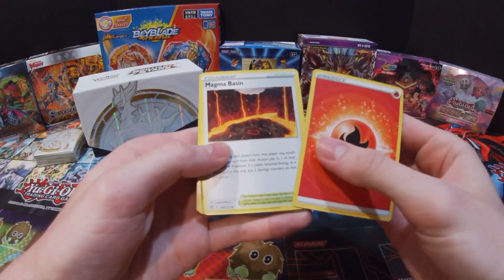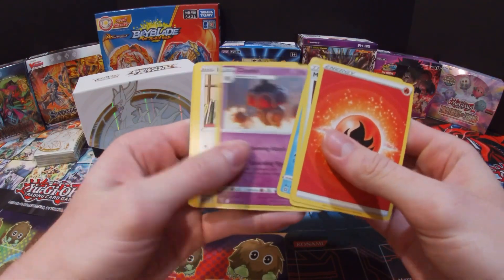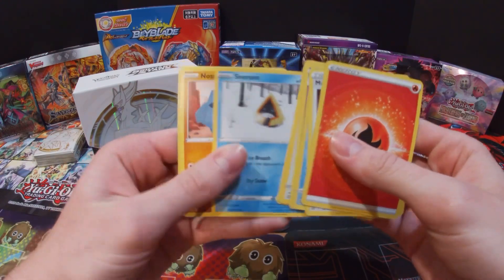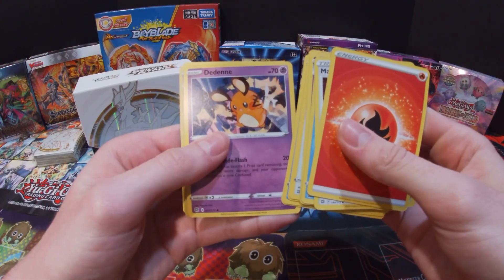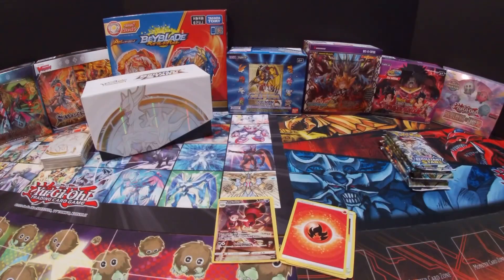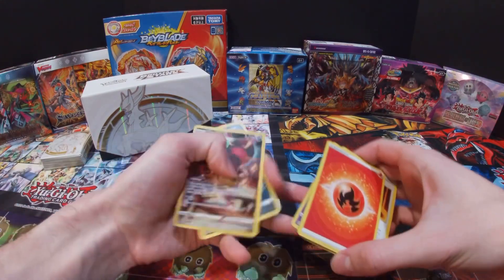Got a Fire Energy, Magma Basin, Crawdaunt, Clay Doll, Minccino, Baltoy, Snorunt, Nosepass, Dedenne. Sorry about that, my camera kind of cut out, so picking up where we left off.